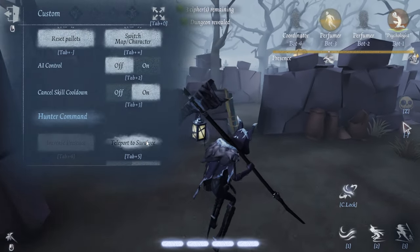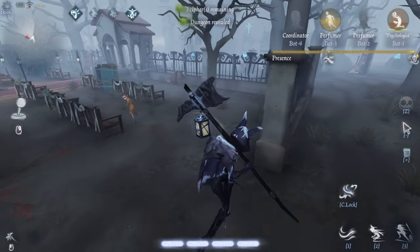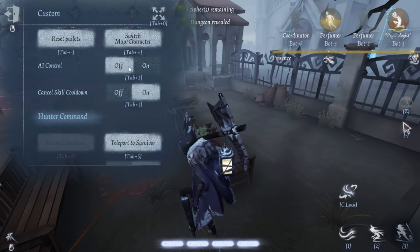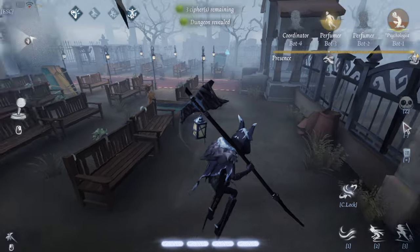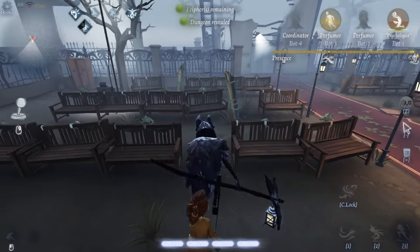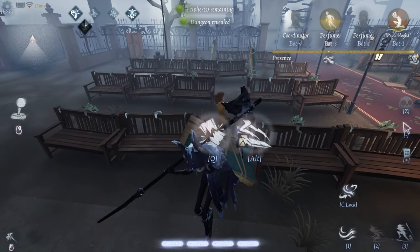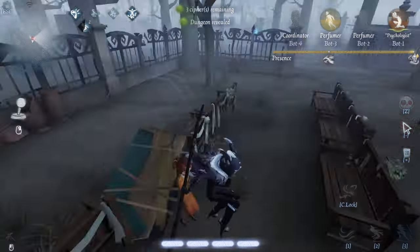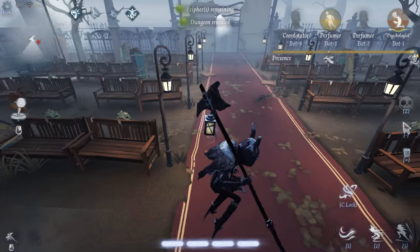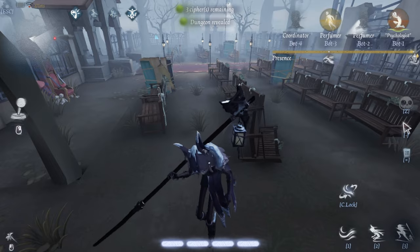Now we want a survivor to put down pallets. Cordy has placed down a pallet and we're going to try vaulting over it. It's very fast! And this vault speed doesn't diminish over time — as you guys can see, it's still very fast. Now let's try to catch up to Cordy with the speed buff.